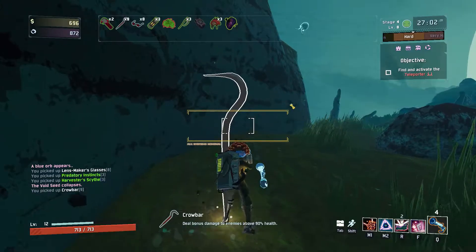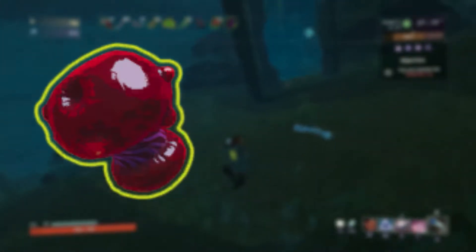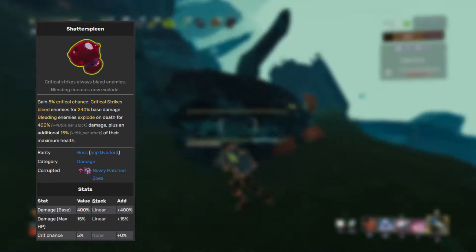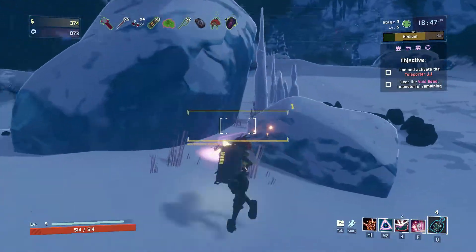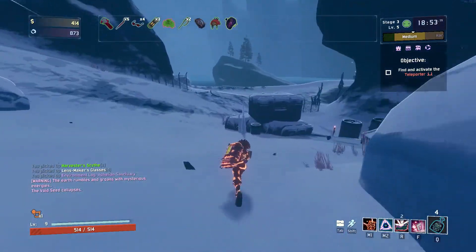Next up comes the more rare items — the yellow tier of boss items. There isn't too many you could go wrong with, but Shatterspleen is probably the most highly recommended for this character, purely because it gives you crit chance. You do also get critical strike bleed on enemies for 240 base damage. However, what enemy is going to survive long enough to actually take any of this bleed damage? There probably won't be one besides possibly Mithrix, if Mithrix can even withstand this at any phase besides phase 4.